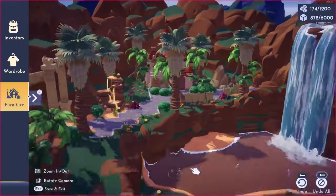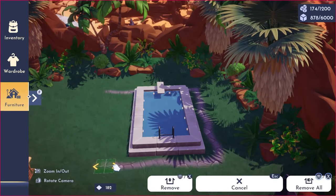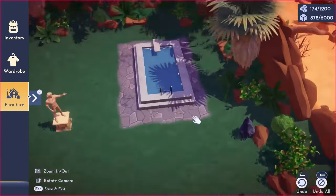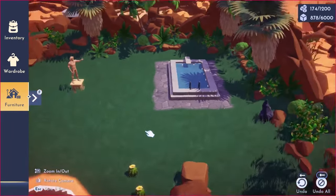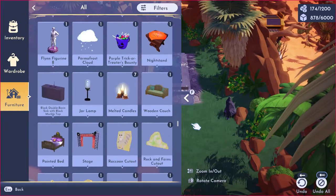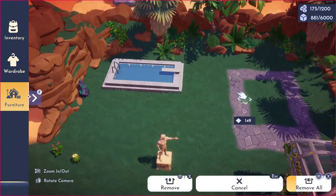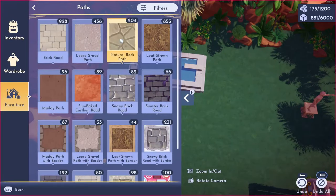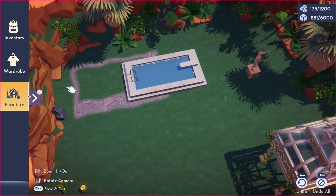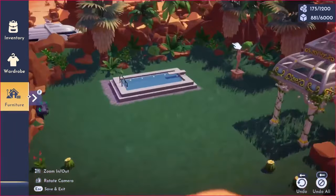My original idea for the other part of the oasis was like a backyard slash front yard for him — I wanted it to be very elegant, like a garden slash swimming pool area. Some of the followers in my Twitch chat helped me decide on what I wanted to do. I was going to use this gazebo as kind of like the entrance to the garden, but I wasn't liking how it fit with this incline, so I kind of left it there just to see if it would grow on me — but it never did, so eventually I'll delete it.